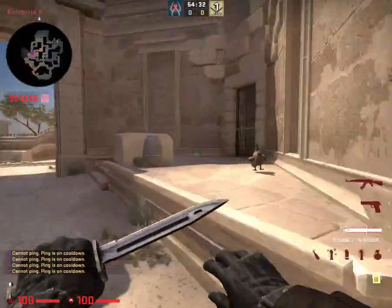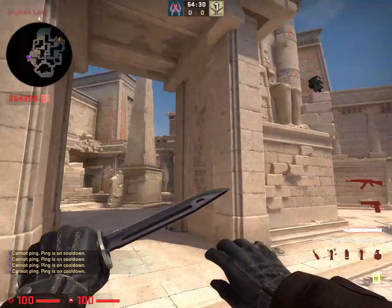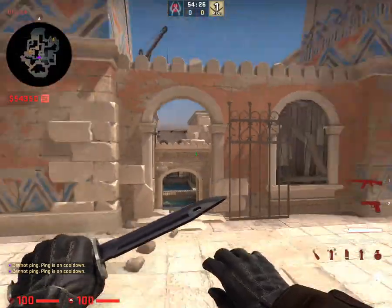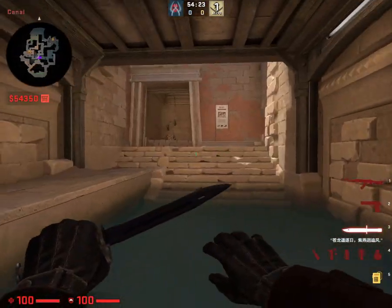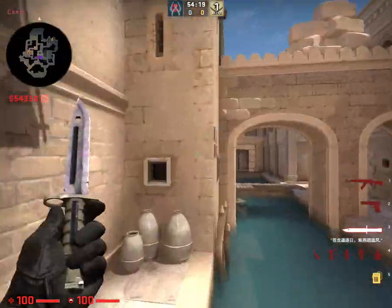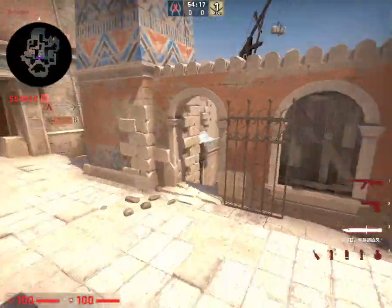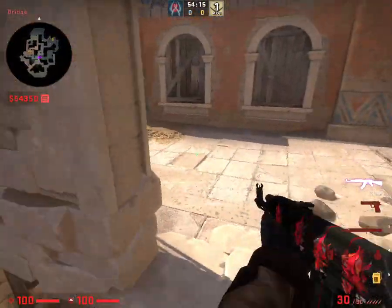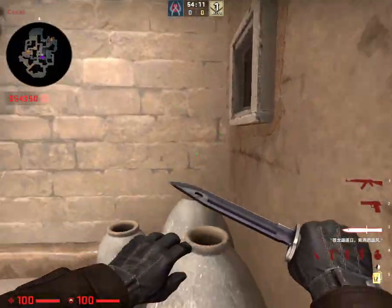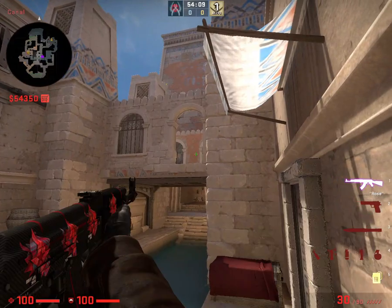So yeah, that's most of the callouts. B-Main, B-Long, canals. If they're up here, they'll say canals pushing or canals close. Be wary of this drop here — they can drop down and shoot you if you're not careful. This is also a spot, so be careful for holding mid.